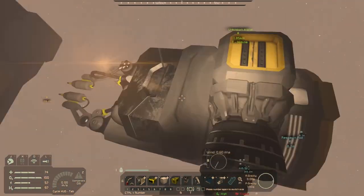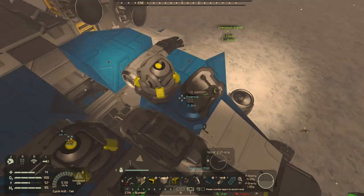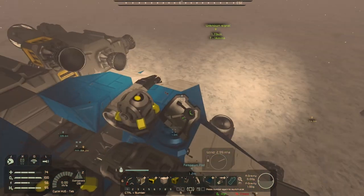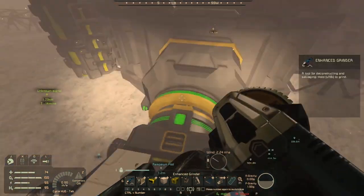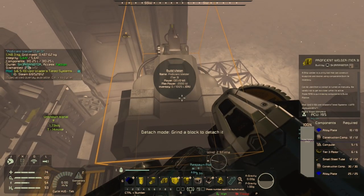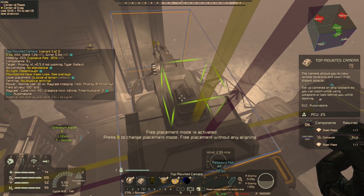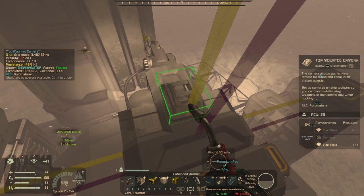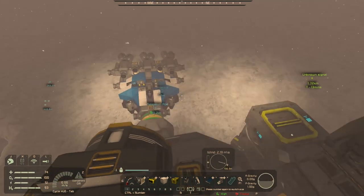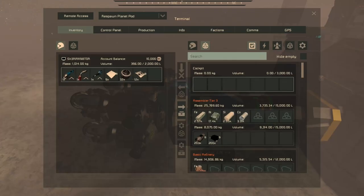To accommodate this and make it easier, what I've done on the ship is added a remote control block and a camera. I won't use the one on the ship because it's in the wrong place - we're going to take the camera from there and place it on the actual welder head. I am using a DLC camera. If you don't have the DLC, you can use a block to place a normal camera. We'll weld that back up. Then all we need to do is load up our drill ship with as much components as we can physically fit on it, and dock it with the welding attachment.